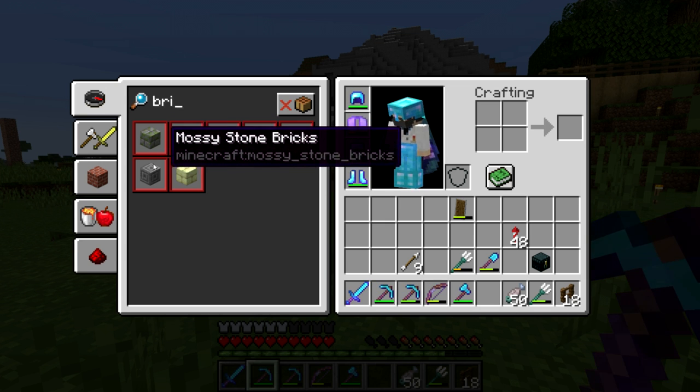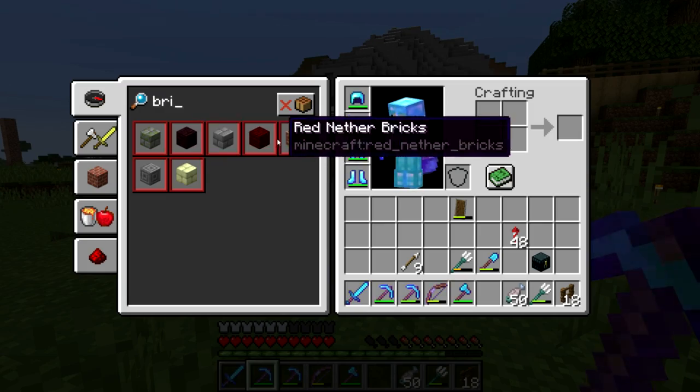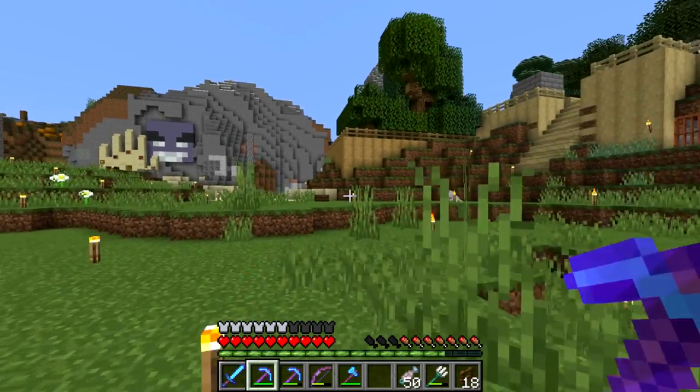Stone bricks, mossy stone bricks, and chiseled stone bricks — I think people can pretty much manage those on their own because they get a lot of stone. But the other four types, I think, are what we're gonna sell in the bricklayer shop.